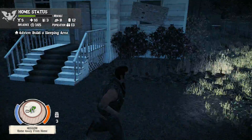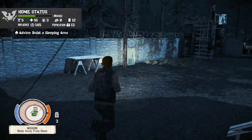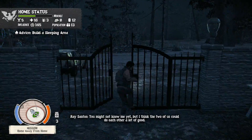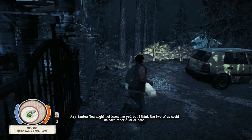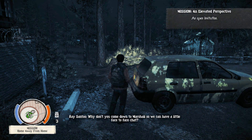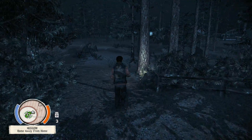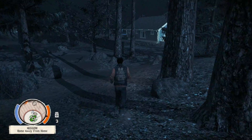So we'll search all the buildings around our little town that we've built here. Someone says: 'Word around town is you're making quite a splash for yourself, my friend. You might not know me yet, but I think the two of us could do each other a lot of good. Why don't you come down to Marshall's so we can have a little face-to-face chat?' Maybe I don't want to come down to Marshall's. My wife likes shopping at Marshall's. Any relation? No, I didn't think so.